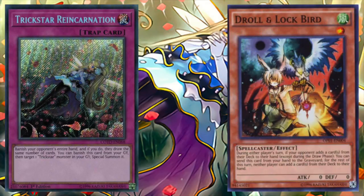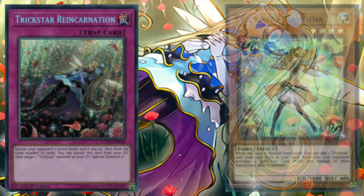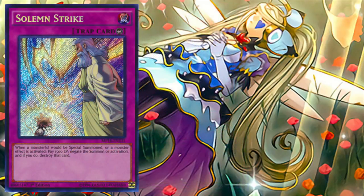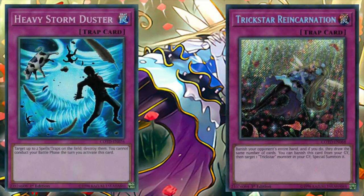There's also a combo with Droll and Lockbird, which will banish our opponent's entire hand and prevent them from drawing any cards, essentially acting as a win condition in itself. In addition to that, we can banish Trickstar Reincarnation from the graveyard to target and special summon a Trickstar monster from our graveyard. This card can be used both offensively to get in additional damage or defensively to protect ourselves from getting OTK'd. Some other popular trap options are Solemn Strike, Solemn Warning, or even Heavy Storm Duster. With the lingering threat of Trickstar Reincarnation, a lot of opposing players will set their strongest cards face down on the field in an attempt to avoid getting disrupted and give them some sort of follow-up play. That's when we have the opportunity to punish them with Heavy Storm Duster and blow away all of their face down cards.